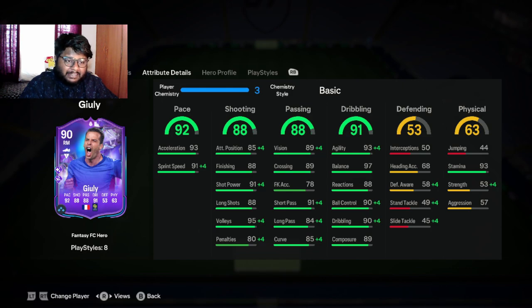Now the attributes — the main part of the video. He has 93 stamina, let's give a round of applause! Even though his physical is not great, he has good stamina. His dribbling is actually decent. With the basic chemistry style he gets 91 plus four sprint speed, 91 plus four shot, and 99 volleys — oh my god! He has 89 crossing, 95 short pass, 88 long pass, 89 curve, 94 ball control, 94 dribbling, and 97 agility. I think this is a good card.